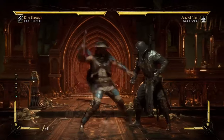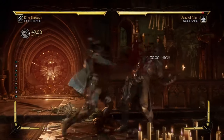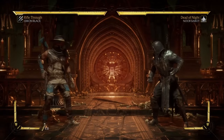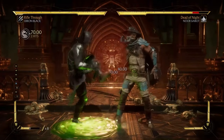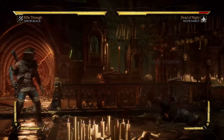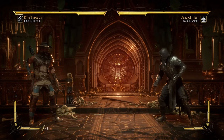He has this move as an amazing mid, he has his mashable strings. So he does keep a lot of his stuff — he can still go into slide and go into the acid. As a base toolkit, Erron Black is still there, still here with his stupid crushing blows.